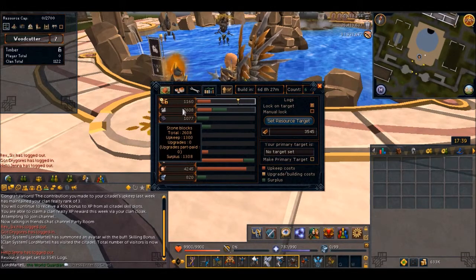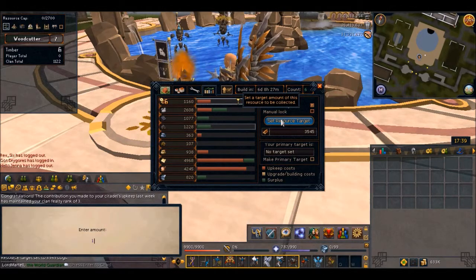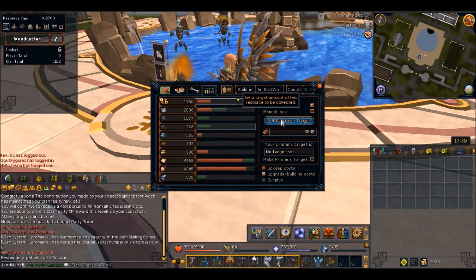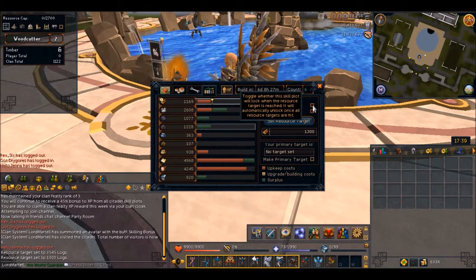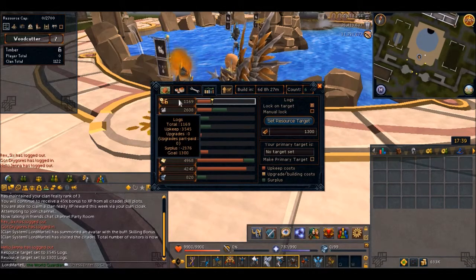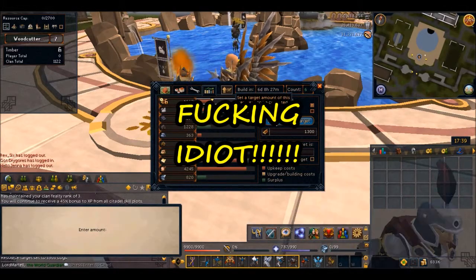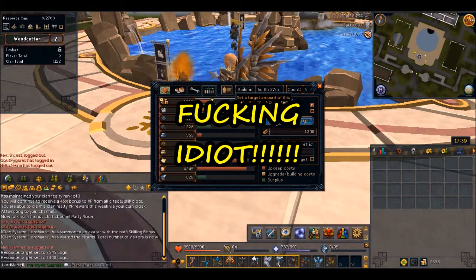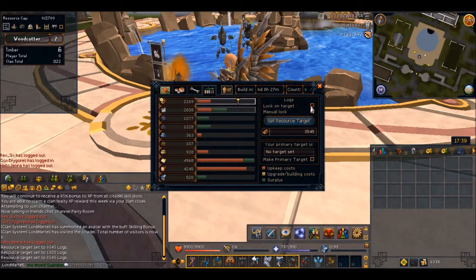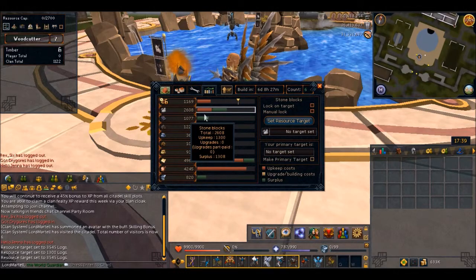Do the same for stone — 1300. Go down to stone 1300 and set it.